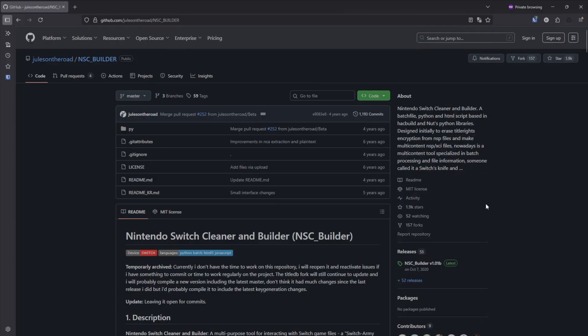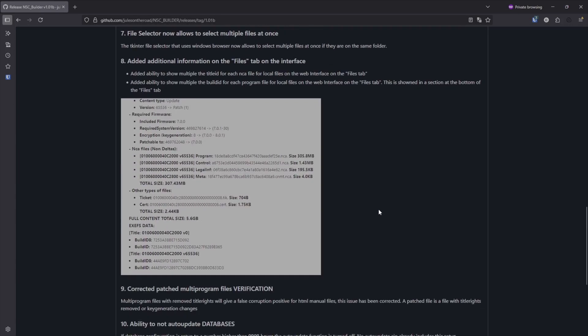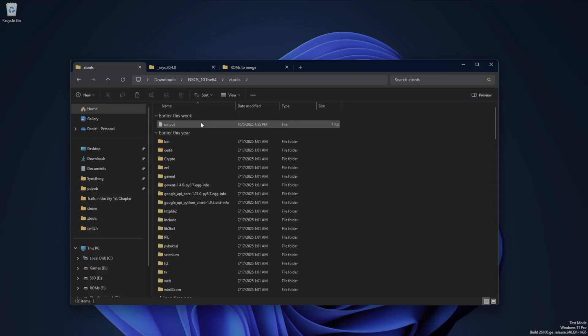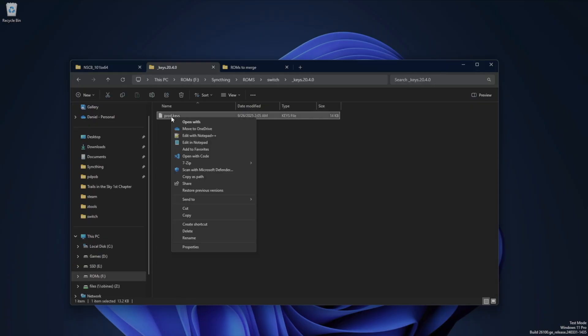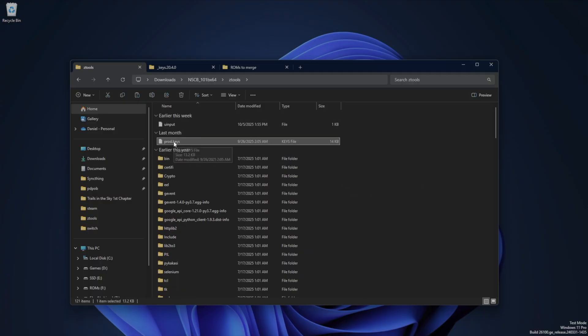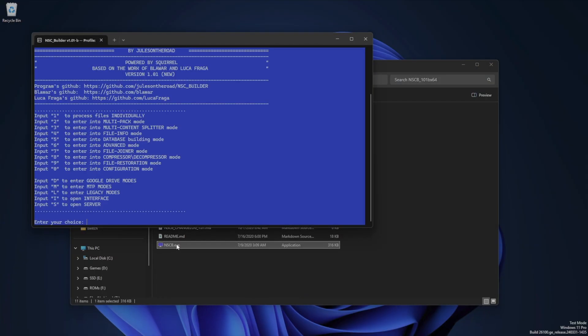Like I mentioned at the beginning of this video, we're going to use a tool called NSC Builder, and you'll need a Windows PC. Go to the GitHub link in the description box and download the most recent release. Once you have it downloaded and unzipped, go to the ZTools folder, and you're going to want to copy the prod keys that you use for Eden or whichever Switch emulator you're using into this folder and rename it to keys.txt. Then back out and double click on ncsb.exe to start the program. There are a lot of functions here, but we're only going to use one, which is the multipack mode, so type in the number 2 and press enter.